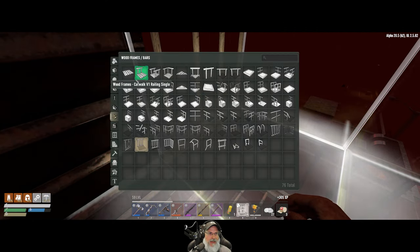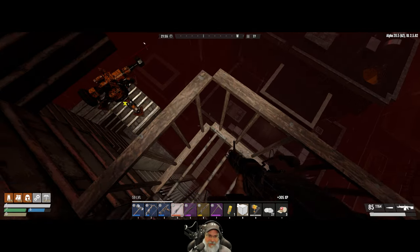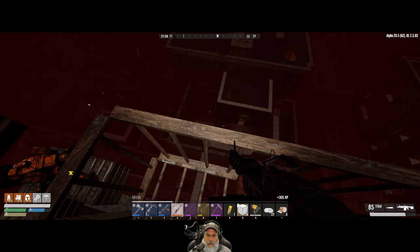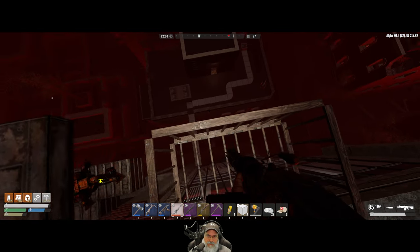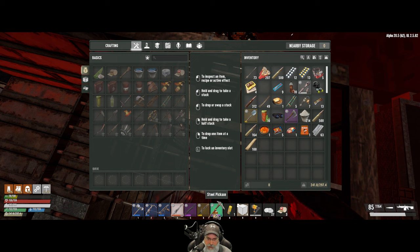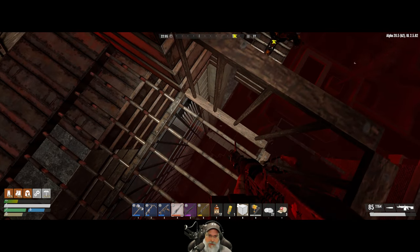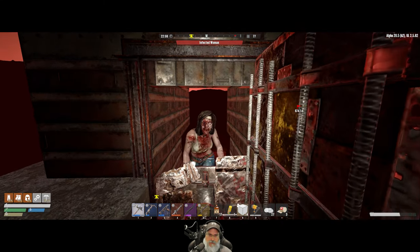Welcome back everybody to Seven Days to Die, old guy gaming. We're about ready to start horde night 77. If you haven't watched the last episode, we did our prep for tonight's horde. The plan is to see how well our defenses hold up. If they don't hold up we'll drop down onto that roof and fall back to our secondary location, and if that's compromised we have a third fallback in the garage. I've got a bunch of recogs and since we're relying on shooting, we'll stay tanked up for maximum damage, but we're also going to use sledgehammer action to conserve ammo as much as possible.